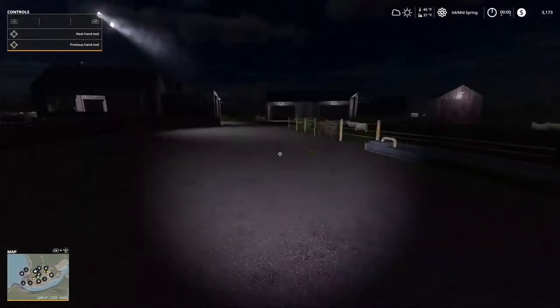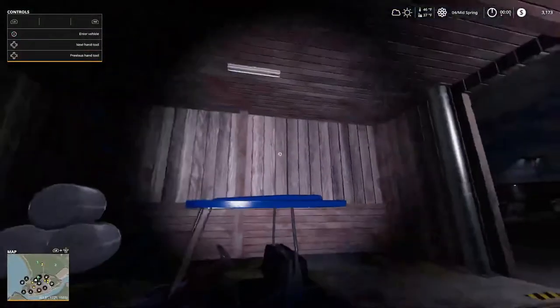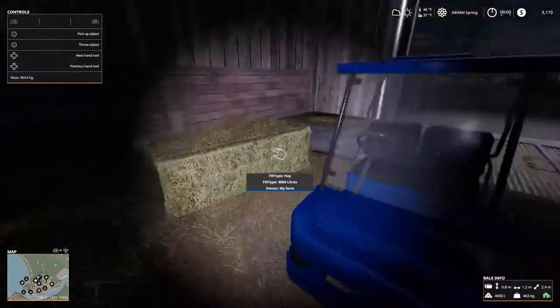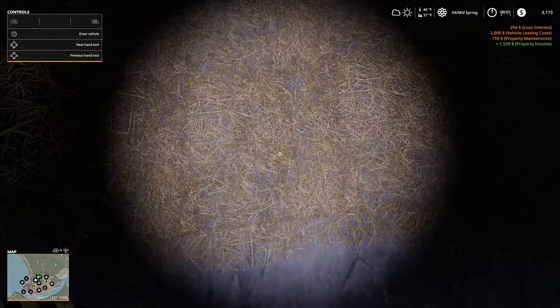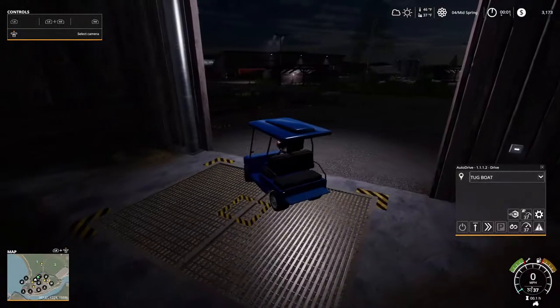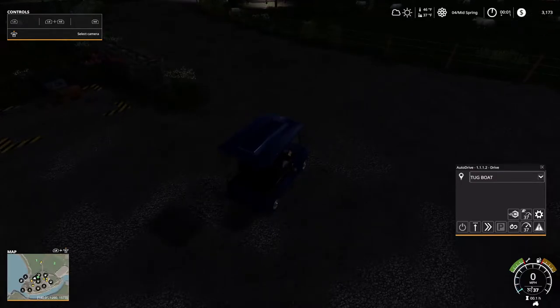This thing here isn't really helping us out any — I was hoping I'd be able to carry some stuff with it but I can't carry nothing on top of it. Loan insurance and vehicle leasing cost is $2,000, property maintenance is $160, property income $1,539. We might need to get a mule or something — this golf cart just isn't cutting it.